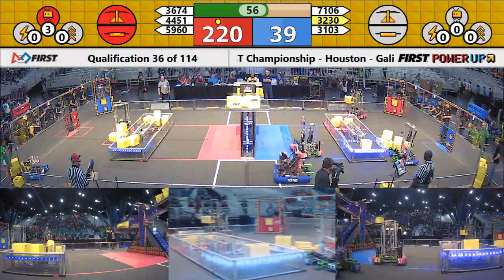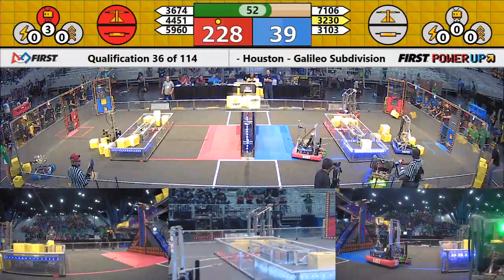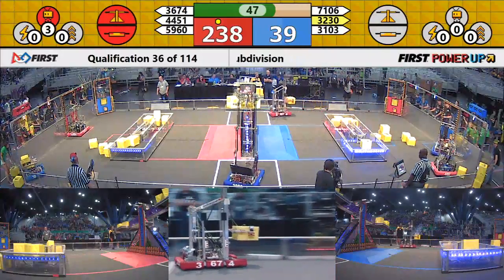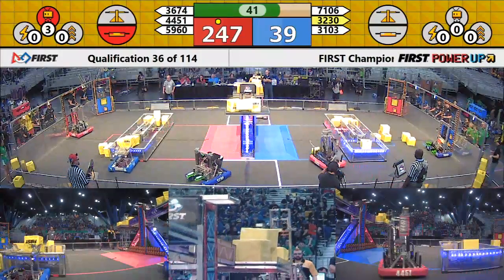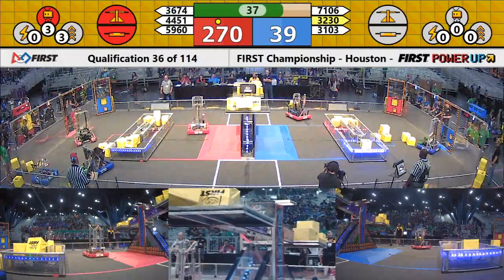Less than a minute remaining in the match. 36-74 picks up a power cube and scores on the switch on the blue alliance side. Currently the red alliance controls both switches and the scale. 32-30 gets another power cube up and brings it into balance, but immediately 36-74 the Clover Bots respond with Qbert 8 Bot.